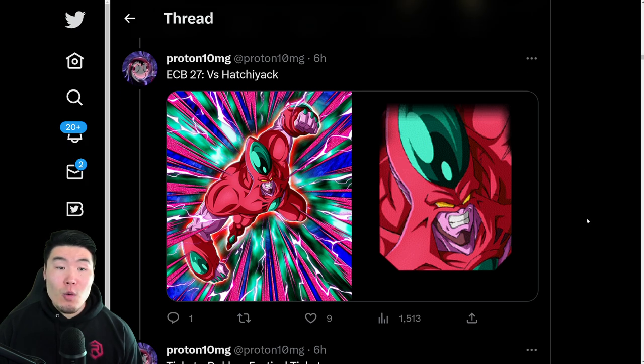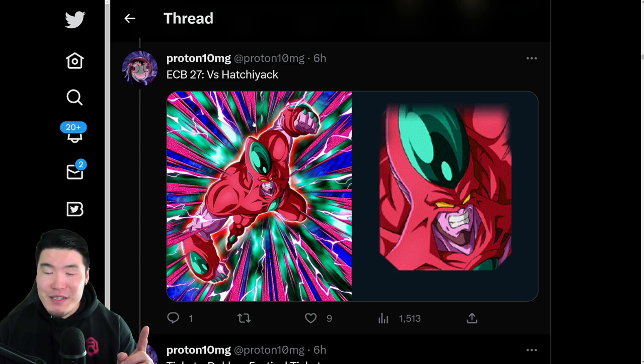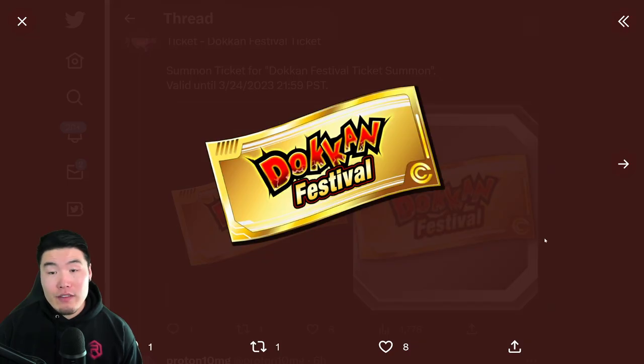We have the 27th Explosive Chain Battle versus Hachiyak. And then we also have a Dokkan Festival ticket, of course, which is for the Dokkan Festival banner for Bardock. As always, this will be available for purchase with money in the pack shop.